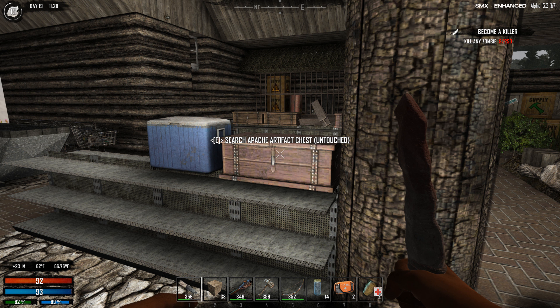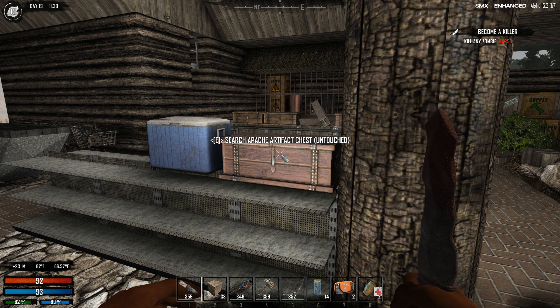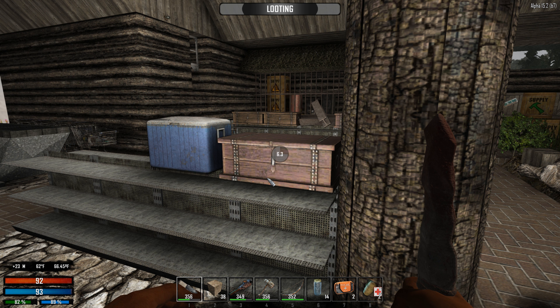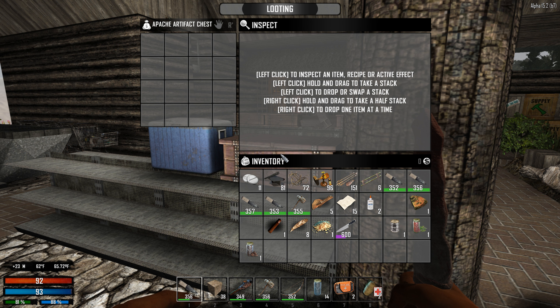Welcome back survivors to another episode of Seven Days to Die True Survival Mod on PC. We're coming back to that awesome POI we found earlier that had a whole ton of loot. There's a crawler coming our way, but before we do that, we realize we left an airdrop back here so let's hit that up first. I got swamped by zombies, but it's the next morning now - got my health up, got my thirst up, we're good to go for another loot run.